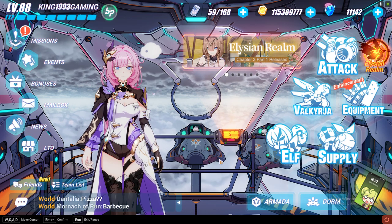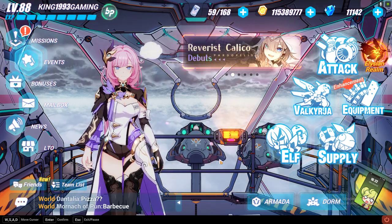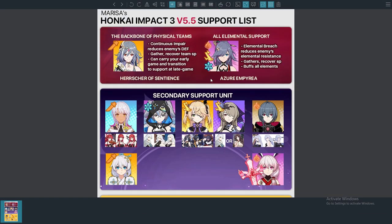She is considered an ice support character, but how strong is her support? According to a chart made by Marissa Honkai, Azure Empire was previously the maximum tier elemental support character in the game. However, now that Patophilis is available, if you give both characters their respective weapons and stigmata sets, Patophilis will outperform Azure Empire by 100 to 200 points — which is still significant from a meta perspective.